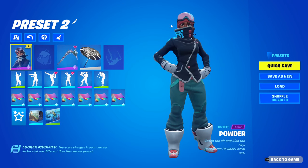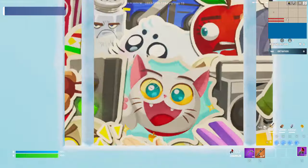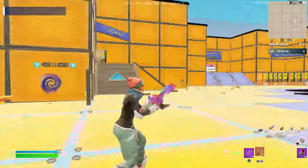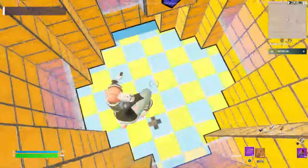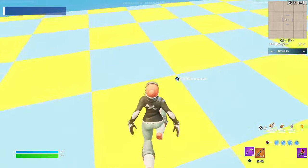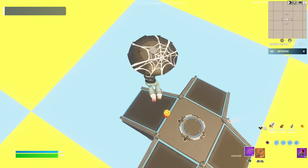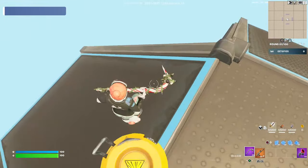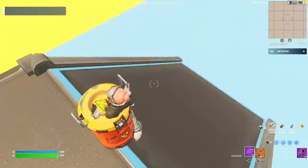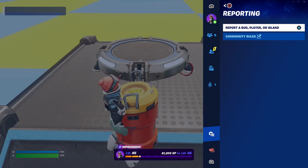Whether you see the yellow box or not, you still need to follow these steps. Head back to the game and jump into this — you will spawn back where we started. Next, jump down here and hit the launch pad. If you don't hit the launch pad, the glitch won't work. When you hit the launch pad, land on this platform right here. Once you land on it, emote for 5 seconds. After emoting for 5 seconds, go over here to reporting.